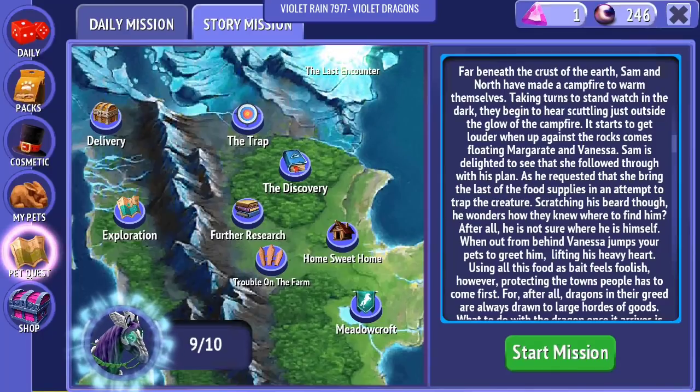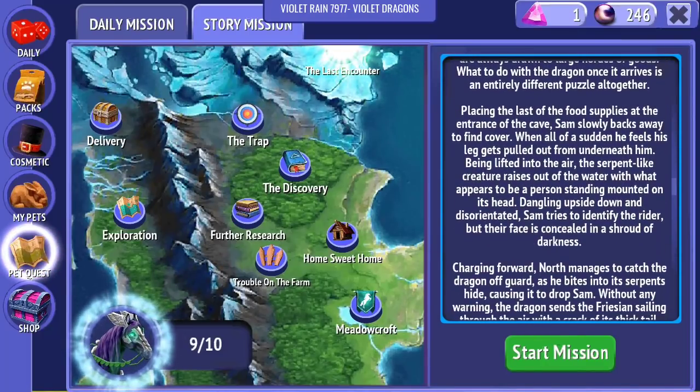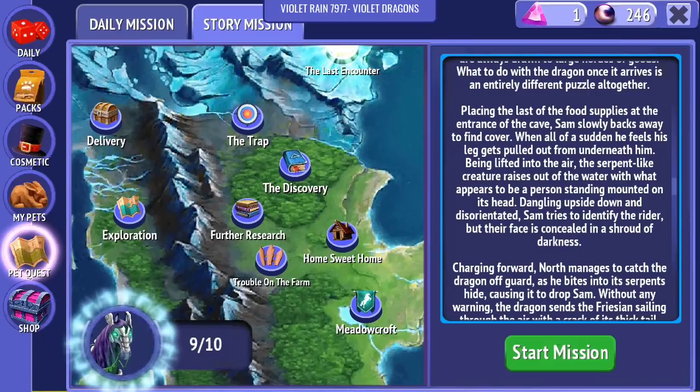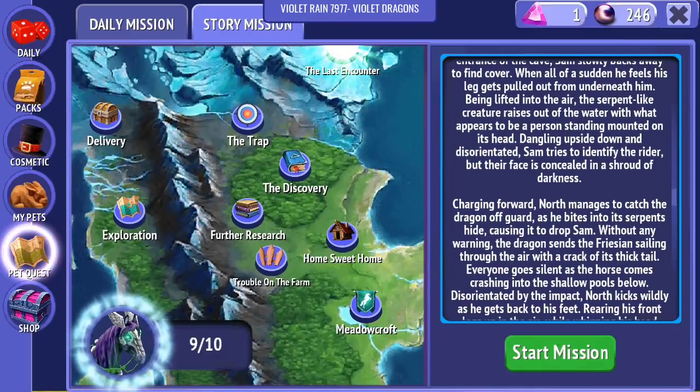I don't really want to lure a dragon in here right now - this sounds like a terrible idea, but I guess we have to do it if we have any chance of saving the town. Placing the last of the food supplies at the entrance of the cave, Sam slowly backs away to find cover, when all of a sudden he feels his legs get pulled out from beneath him. Being lifted into the air, the serpent-like creature raises out of the water with what appears to be a person standing mounted on its head. Sam tries to identify the rider, but the face is concealed in a shroud of darkness. North manages to catch the dragon off guard as he bites into the serpent's hide, causing it to drop Sam.